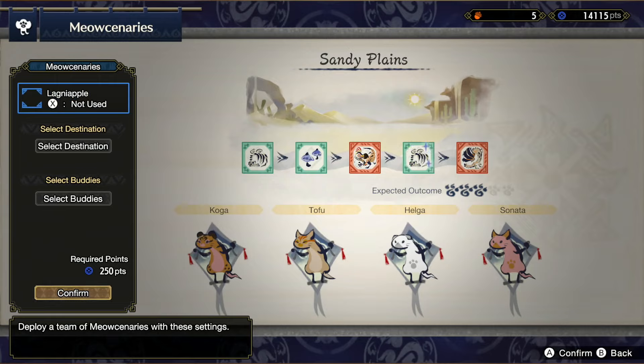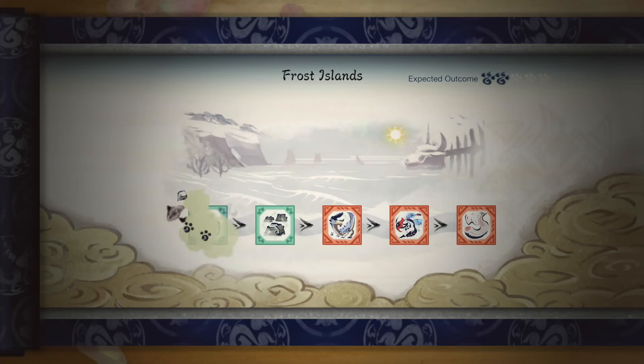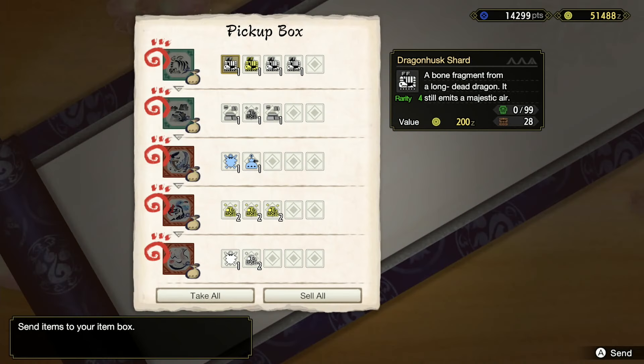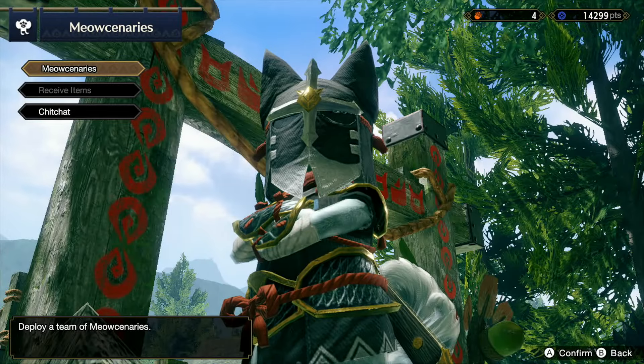It doesn't matter which kind of Palico you pick. What confused me at first was whether they had to be a bomb expert or a gathering expert — it doesn't really matter. It's the level that's important. And if at the current level you can't max it out or get another paw on top of the expected outcome, you can add a Lagani Apple to boost it by one. Then just send them away and they're going to bring the maximum possible rewards back for you.